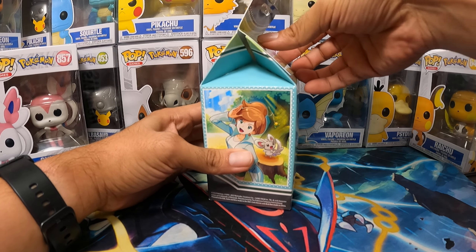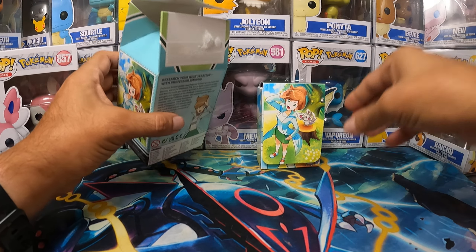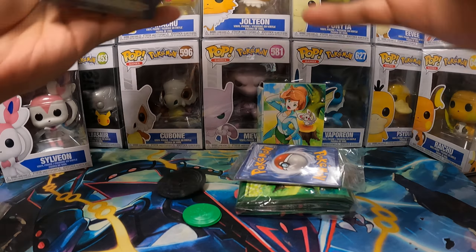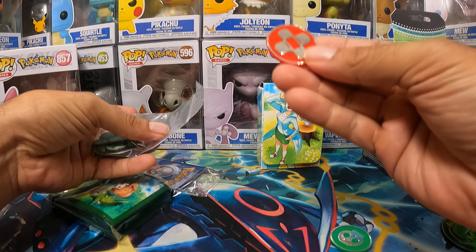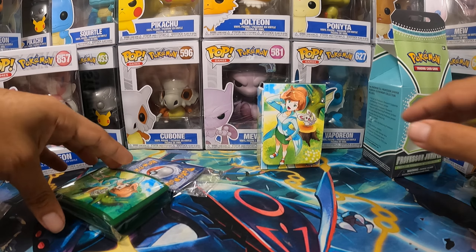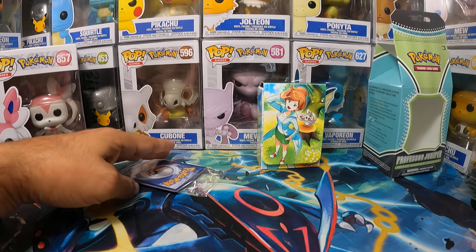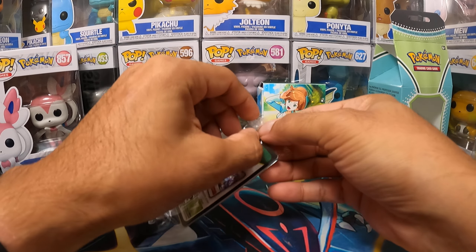So we're just going to start opening it up and going right into it. They're pretty easy to open. This bad boy has all the packs in it. We also get a couple of extra things: a Juniper Giant Coin, a Poison Counter, Burn Counter, some dice. We do have our sleeves with her on the front. And then we have our cards, which would be the promo ones. So let's open these up.